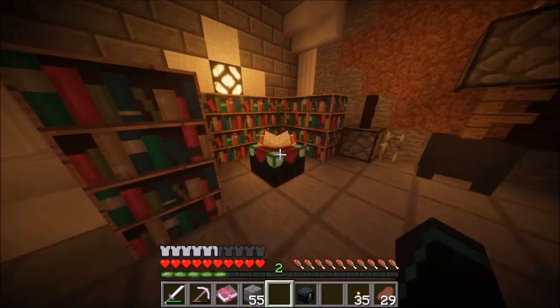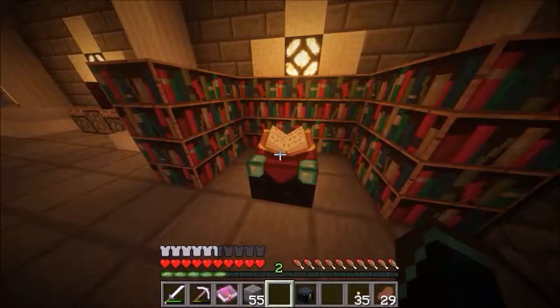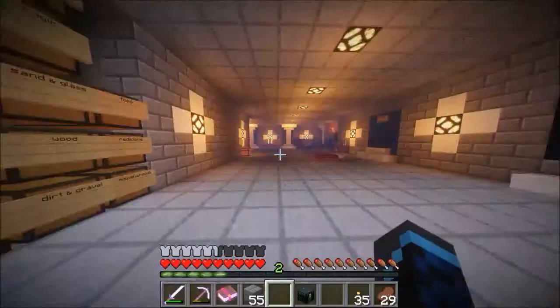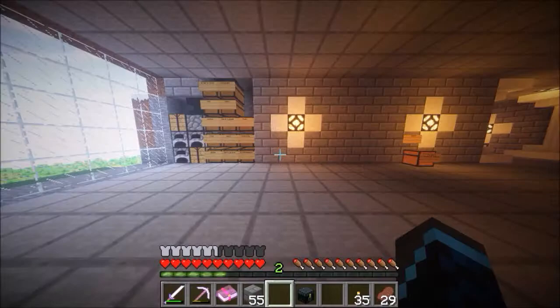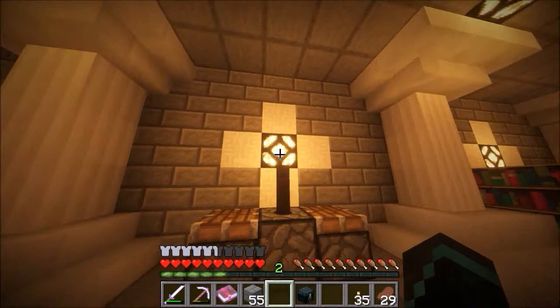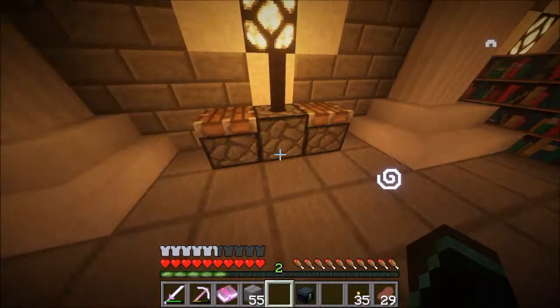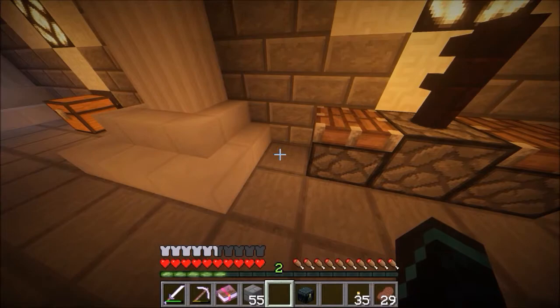This machine is making all the stuff we'll need to build more of the base. I'll just have to make one more trip to the nether to get some more quartz and then we'll be able to expand. At some point I'm going to make a furnace machine where there's a chest, you throw stuff in there, it gets sucked up into a bunch of furnaces, they smelt everything, and shoot it back out. All I'll ever have to do is stick coal and the stuff I want to smelt in the chest. I'll have like eight furnaces back there so it'll smelt things a lot faster.